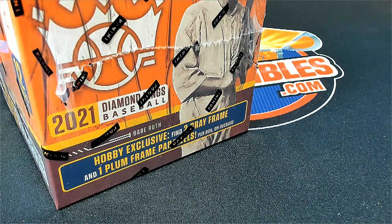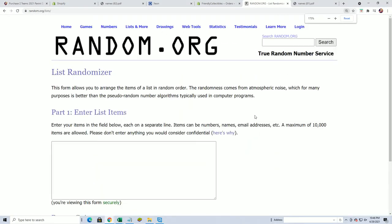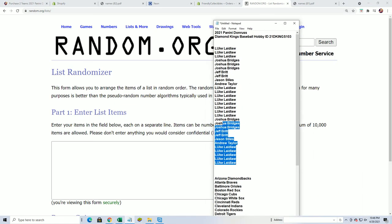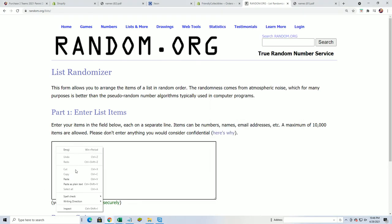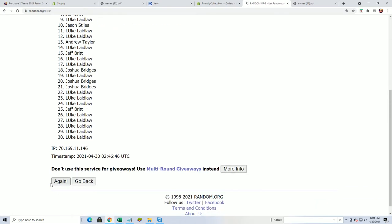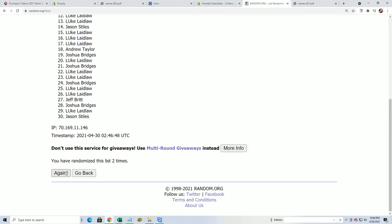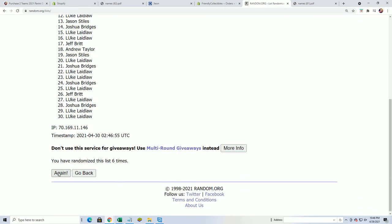Stuff looks so good, here we go, let's find out what happens in Diamond Kings. Seven times through for the owner name, seven times through for the teams — so random, each list seven times apiece and stacked up side by side. Bing bing bing, lucky number seven.